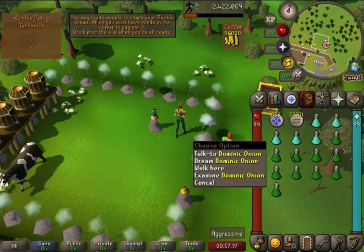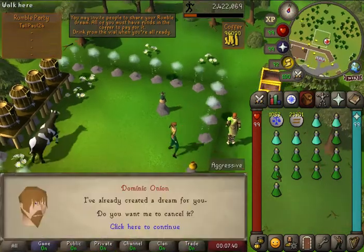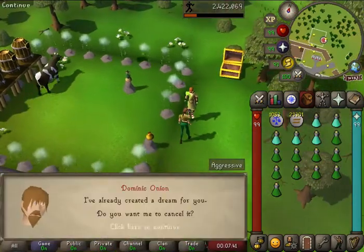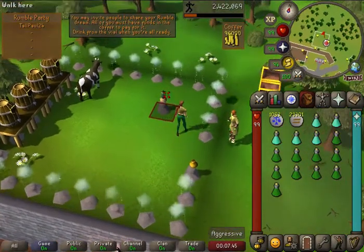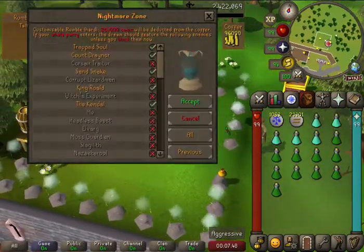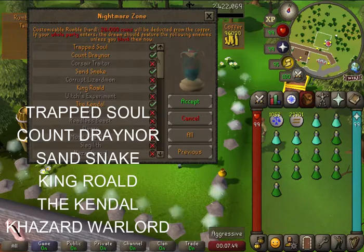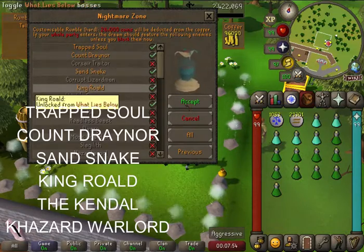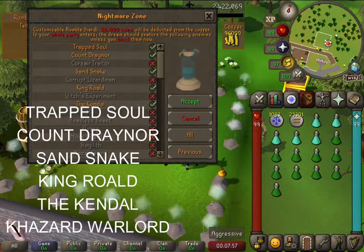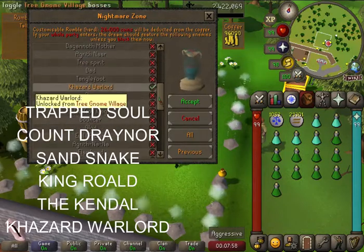You want to start off by talking to Dominic Onion. You want to do the Dream — I've already set up a Dream right now. You want to do a Rumble Hard. Then make sure that the Nightmare Zone creatures you're attacking are the Trapped Soul, Count Drainer, Sand Snake, King Roald, the Kendal, and Khazard Warlord.